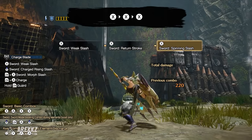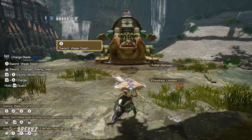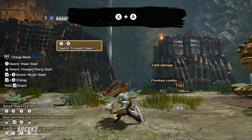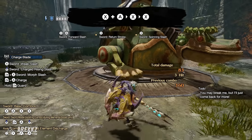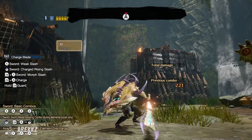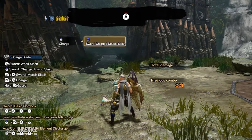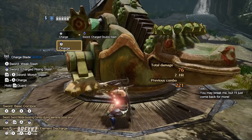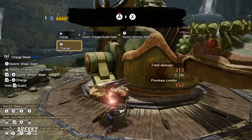Now let's talk about sword and shield specific moves. Pressing X three times consecutively will perform a weak slash, a return stroke, into a spinning slash — this is your standard X combo and the final hit, the spinning slash, also ends in a guard point. Pressing X plus A will allow you to perform the advancing slash at any time. You can also sub out the first attack from the X combo with an advancing slash by going X plus A, then XX. Alternatively if you hold down A you can perform the Charged Double Slash — make sure you let go at the right time when you see and hear the flash and sound effect, as this move can be overcharged, but it's a great move for charging your phials. You can also work an X attack in at the end to go from the Charged Double Slash into the spinning slash, and you can hold down A at any point during your X combos to work a Charged Double Slash into the mix.